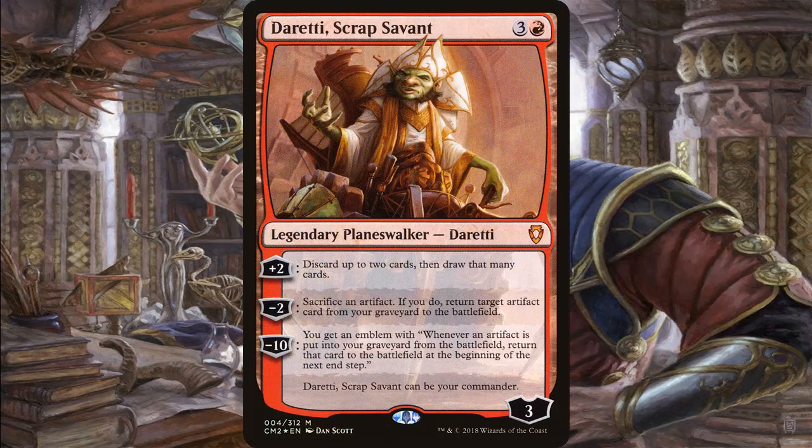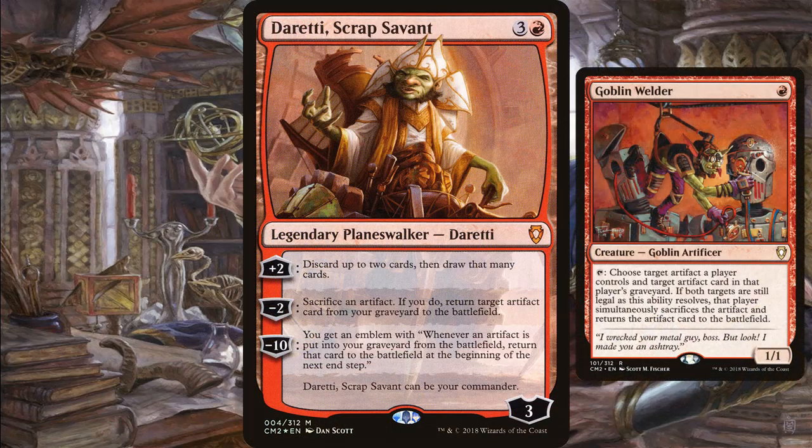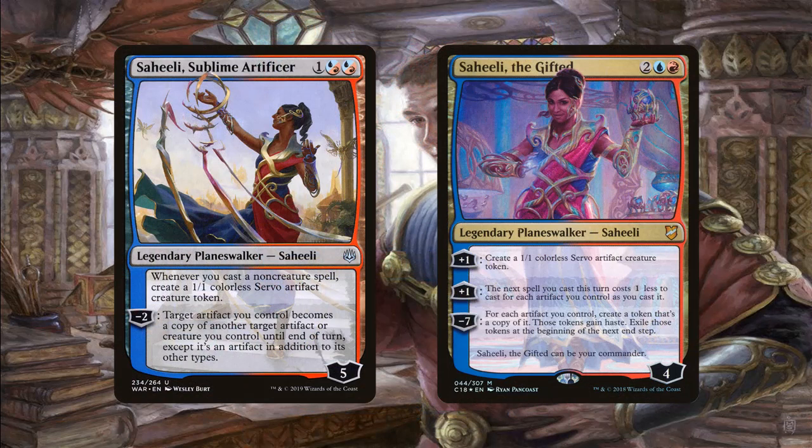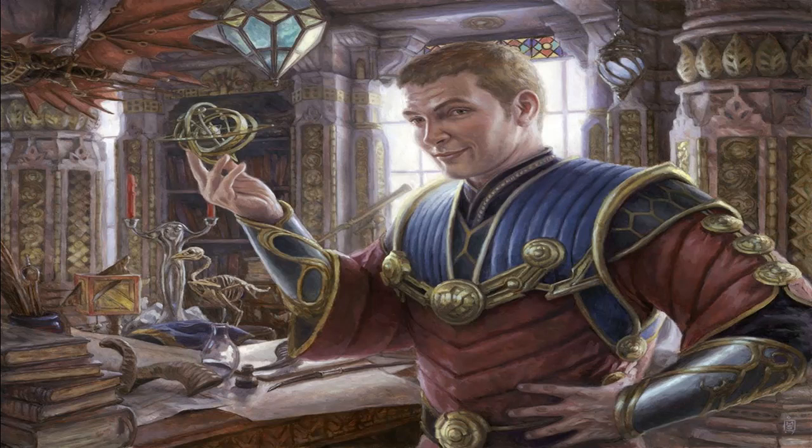For planeswalkers, Tezzeret, Scrap Savant is really sweet — his plus-two is great card draw paired with things like Combustible Gearhulk and Goblin Welder that can bring artifacts back from the graveyard. Tezzeret, Artifice Master is yet another Thopter producer, but his zero ability — drawing two cards when you control three or more artifacts — is where it's at, and if you get the emblem you should be able to win. I'm also playing both Saheeli planeswalkers: Saheeli, Sublime Artificer is incredibly underrated — you get Servos for casting non-creature spells and can turn an artifact into a copy of another artifact like Wurmcoil Engine, retaining the death trigger. Saheeli, the Gifted offers insane cost reduction, which is really all you need from her.